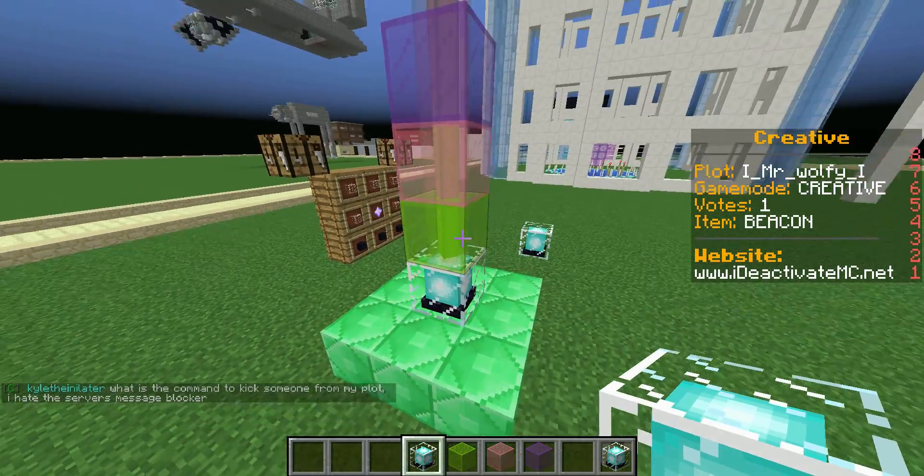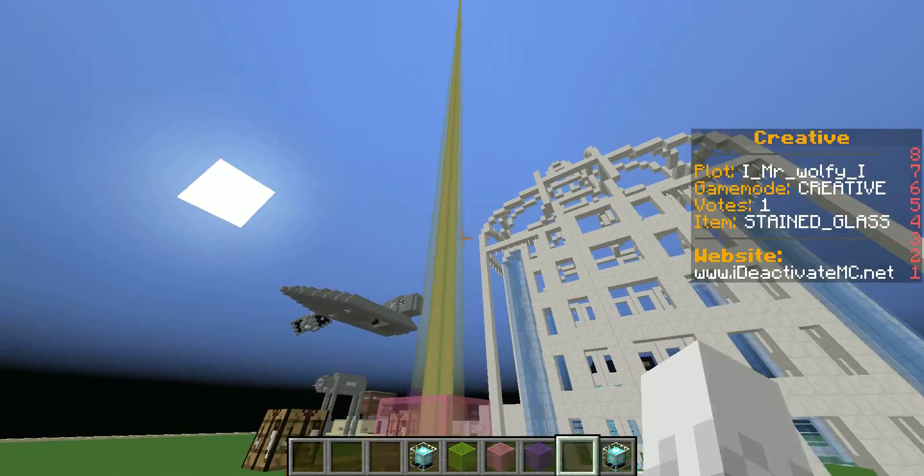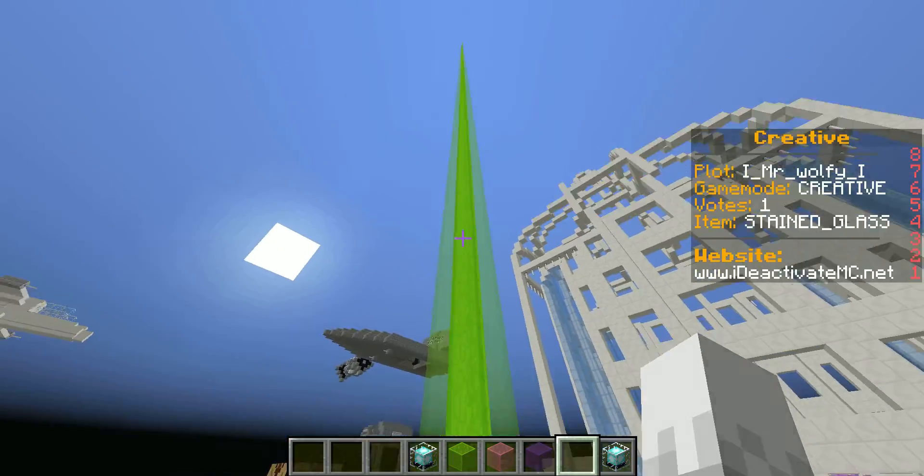And if you want to colour it, you can just put any stained glass. As you can see it blends. Let's just take that off — it's gone to a greeny pink. Let's take that off — it's lime green.